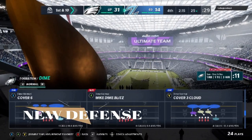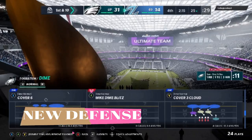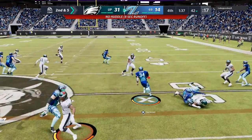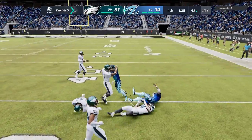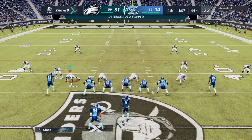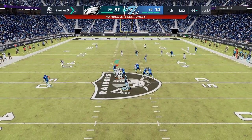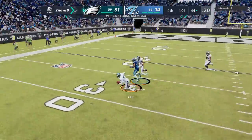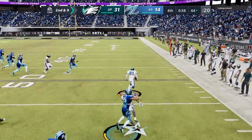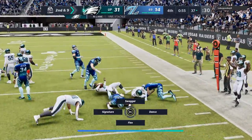On the defensive side, this is a defense I'm actually messing around with that I might put out soon. It's a different version of cover 3 cloud out of the dime normal — I'm really just looking for something with speed, to get more speed on the field than a 3-3-5. If my opponent wants any opportunity to come back he's pretty much got to pass. This defense sets up very similar to the other particular defense, and then we get a nice user pick right here. The defense I'm messing with might be in an upcoming video pretty soon for next-gen.